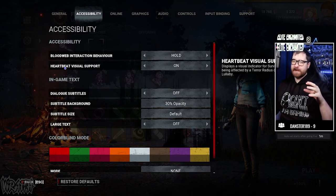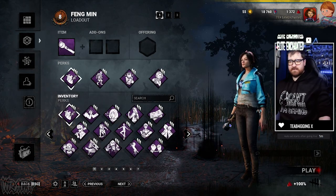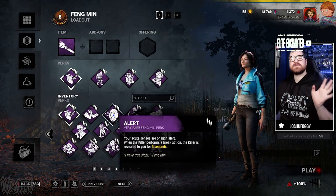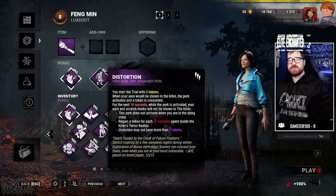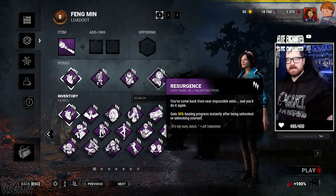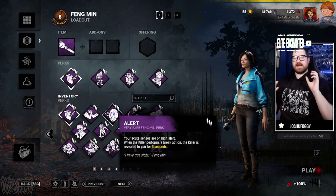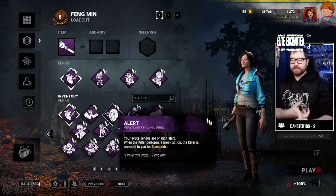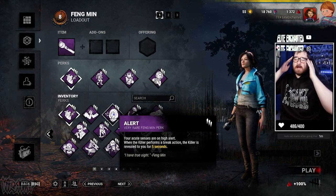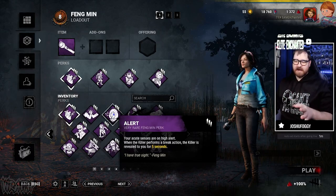Since they added the heartbeat visual I've never turned it off — it's a must-have. Another perk that can help your survival is Feng Min's Alert, which means if the killer breaks a wall or drops a pallet, their aura is revealed to you for five seconds. You can see where they are, keep an eye on them, and also figure out where not to run when looping the killer.